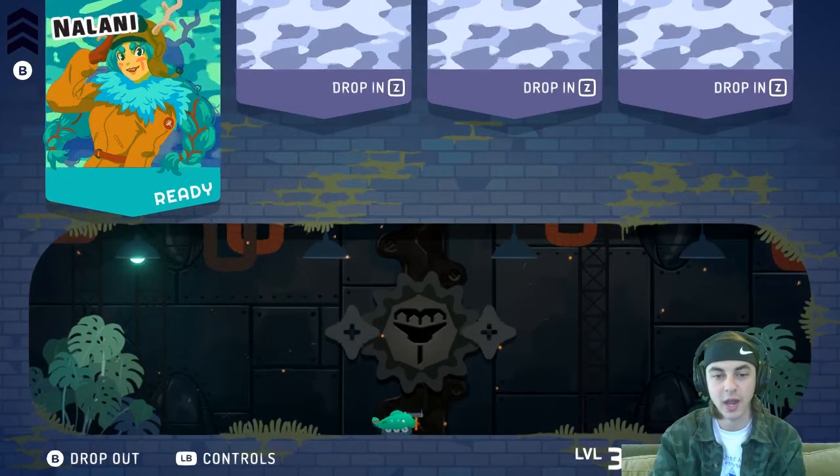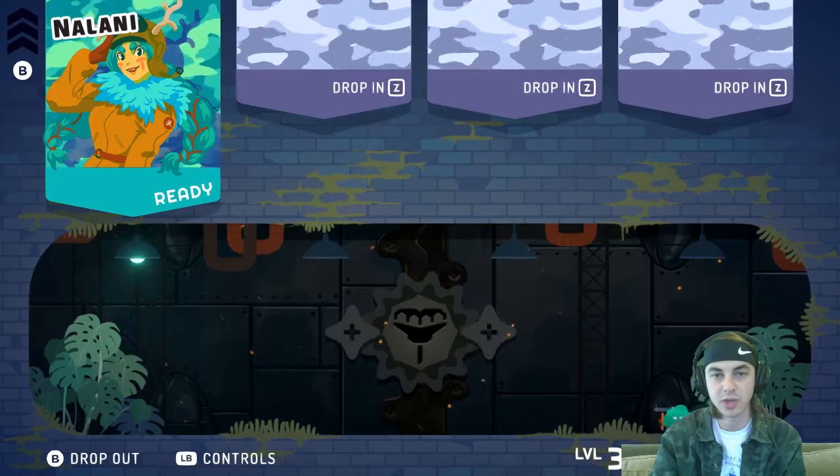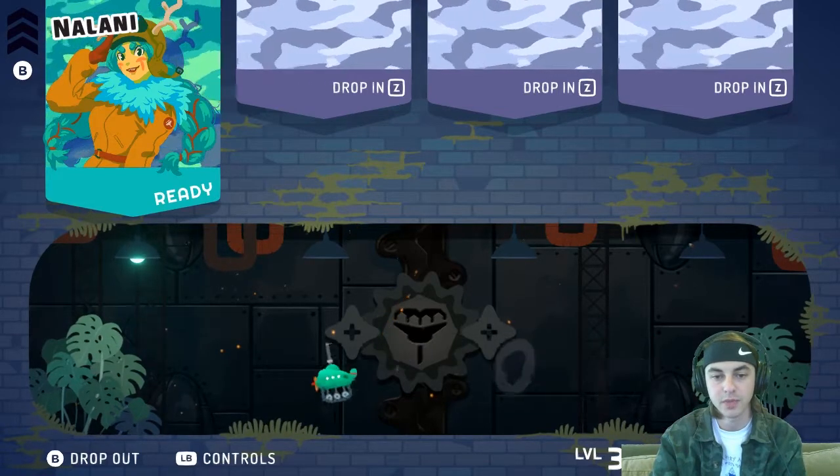If you can't already, I would try doing five triple jumps just like that — short hop, then jump, jump.